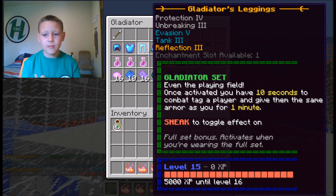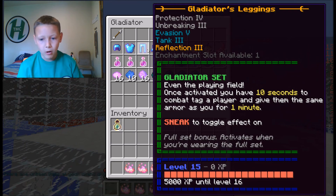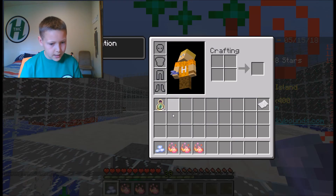I reckon you could make these into a god set to be fair, because these are quite good. The set bonus is 'Even the Playing Field' — once activated, you have 10 seconds to come back to the player and give them the same armor as you for a minute. So get the Assassin shard and boost it with my immortal boost.